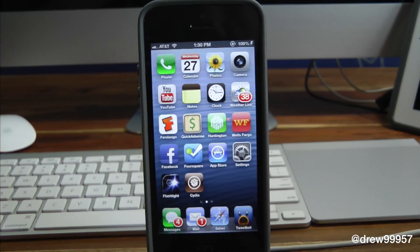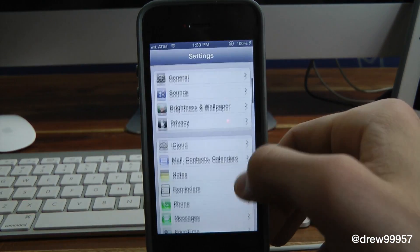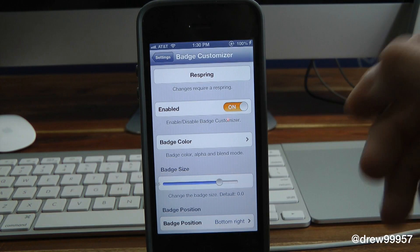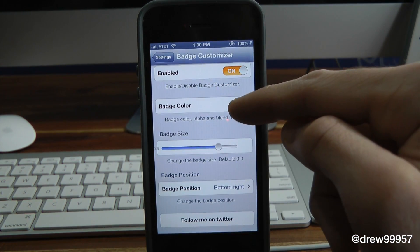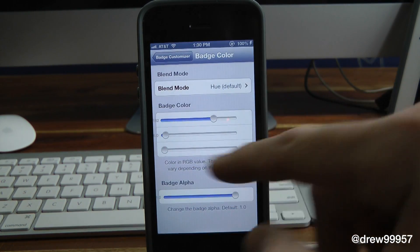You do get a few options within the settings. Open up Settings and scroll all the way down until you find Badge Customizer. Inside here, you will have to respring each time you make a change within the settings application. We have an Enable toggle, and then we have the actual badge colors — so if we go in here we have our RGB values and we can go ahead and make that any color you want.